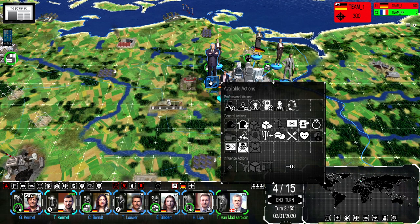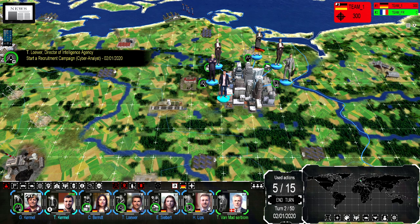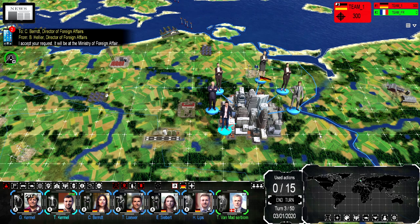Let's take a look at our intelligence guy. He can hire spies, cyber analysts, research the identity of an unknown person, create a fake ID badge, and so forth. Let's recruit a cyber analyst first from Berlin. The only reason to go one by one like this instead of starting with full government is it's less overwhelming — then you can kind of understand what's going on. Let's end the turn and go to the next.